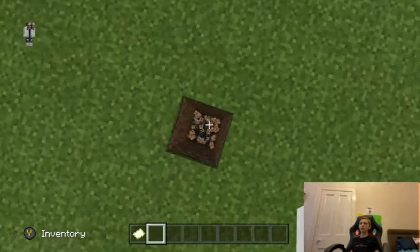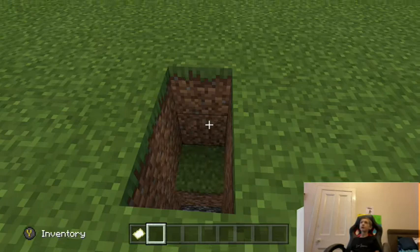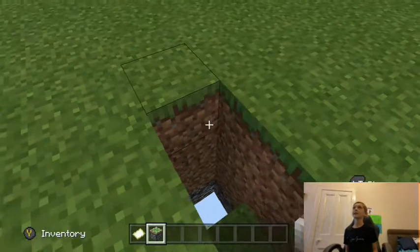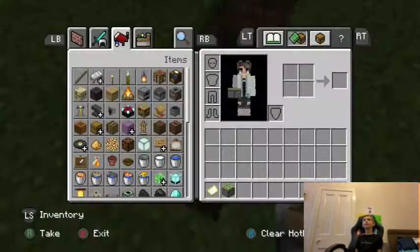First prank: just dig a hole. Sorry guys, I am not used to playing on my Xbox like this. Put a piston — a sticky piston on each side of these. No, just one side. Like this. Add the block that you want it to be.